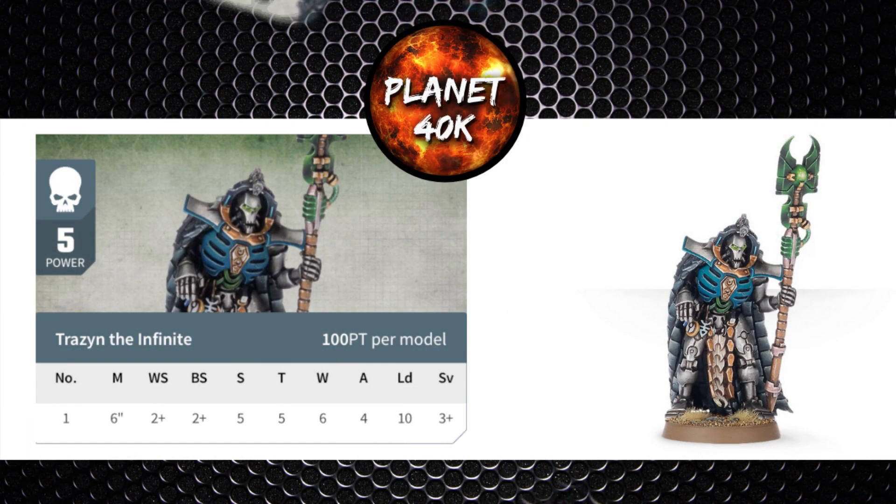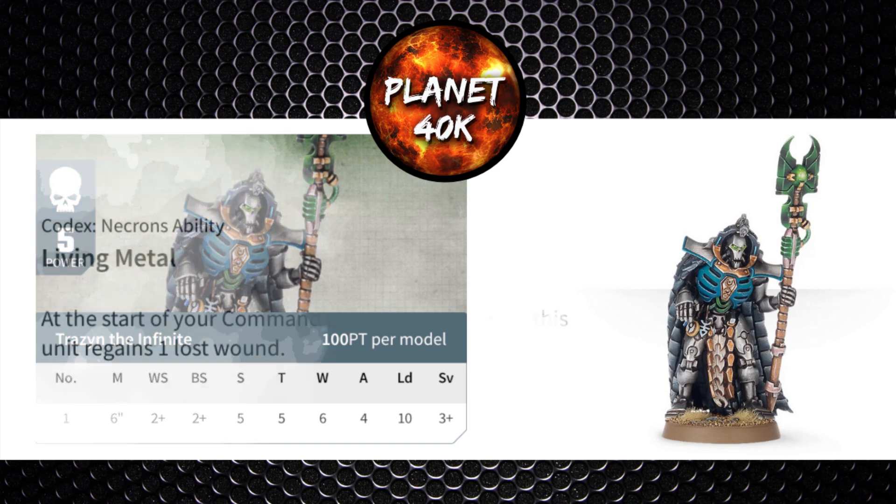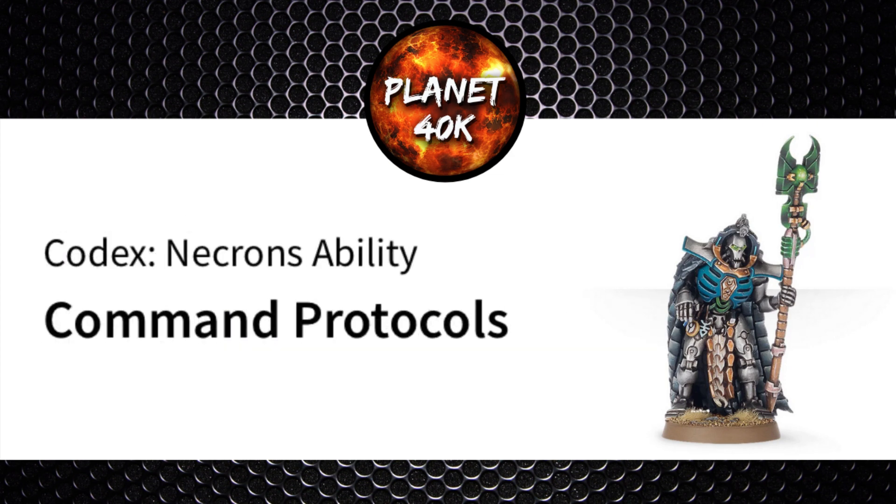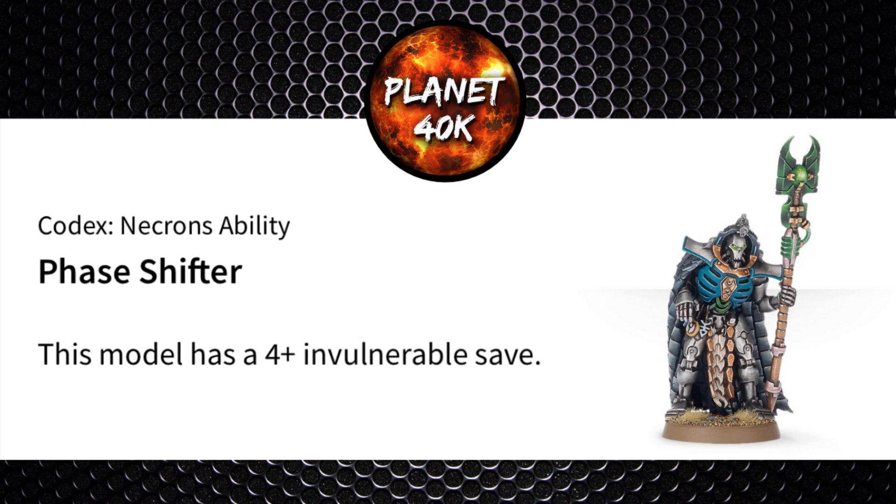He has one extra wound over a standard overlord, which is common with named noble models. For abilities, he has Living Metal to regain lost wounds, Command Protocols to gain directives each battle round and buff nearby units, and a 4+ invulnerable save — otherwise known as a phase shifter — due to being a character and a noble.